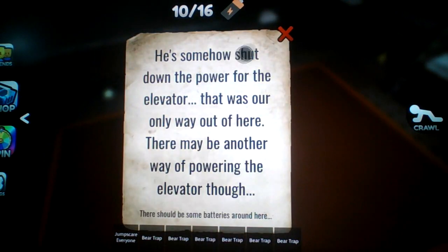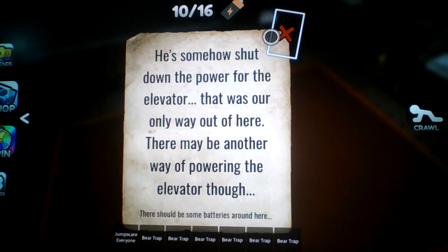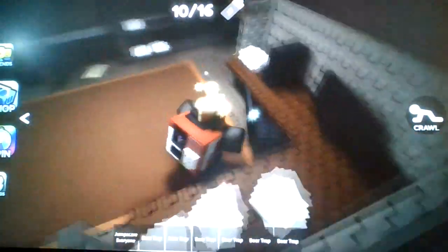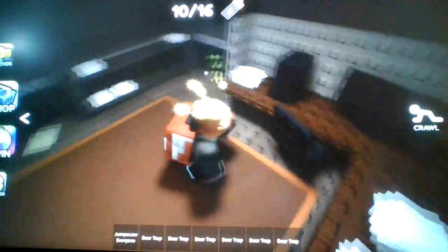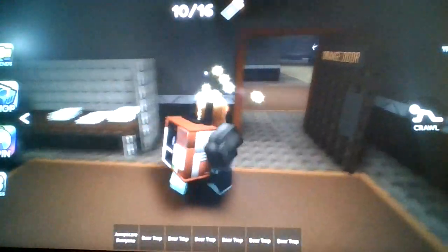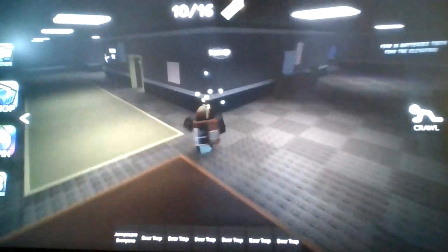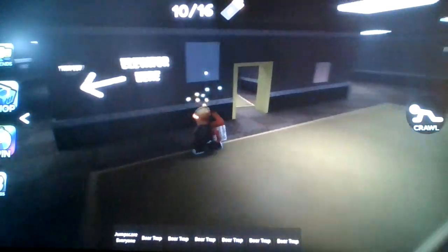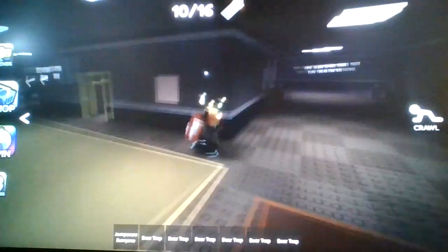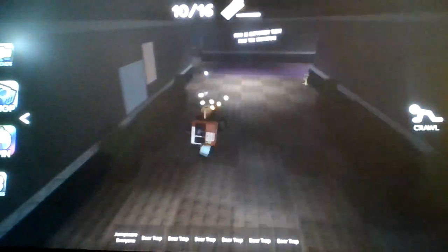Note 5: we somehow shut down the power for the elevator — that was our only way out of here. There may be another way of powering the elevator though. Where is exactly the item? Where's the key? I don't give a fuck about who wrote that note, I don't want to solve their mystery — I just want to find a key. Are you gonna make me explore the entire damn place for another key? He's shaking up like a fucking milkshake. Oh god, yeah, we're dead honestly.